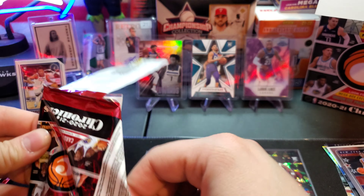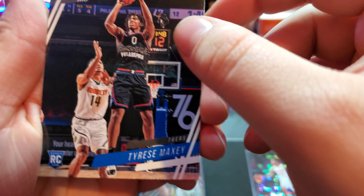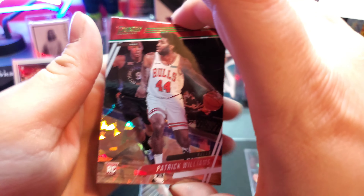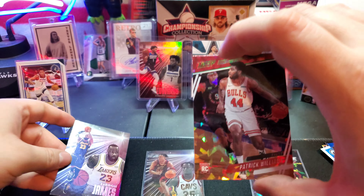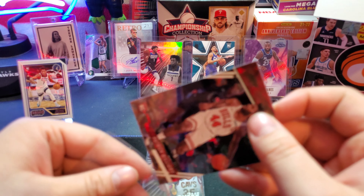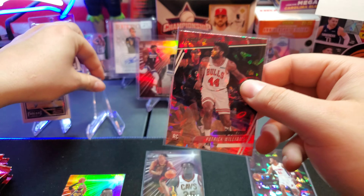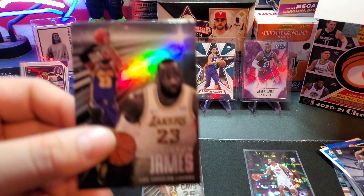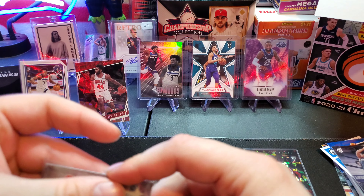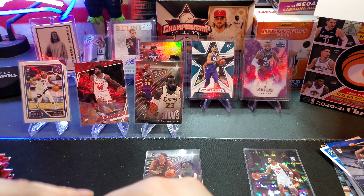Let me know in the comments if I'm completely wrong - I'm still a little not too knowledgeable on basketball rookies, I'm trying to get better. Tyrese Maxey, JaShawn Tate - and a green cracked ice! And a LeBron right behind him - a green cracked ice Patrick Williams! That's a nice one right there. LeBron James - I know I say it every time, you can at me in the comments, but LeBron James is my GOAT, the greatest of all time.